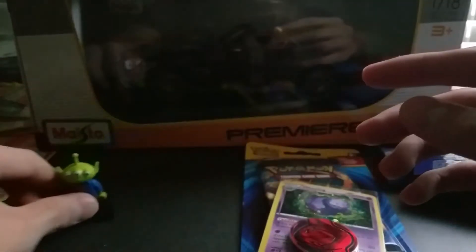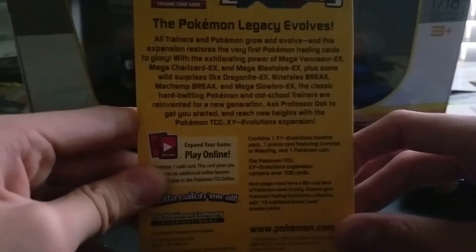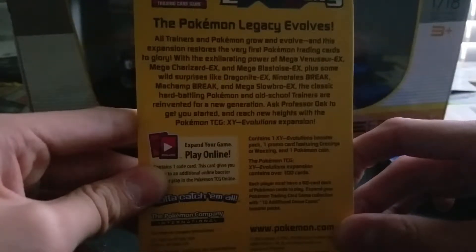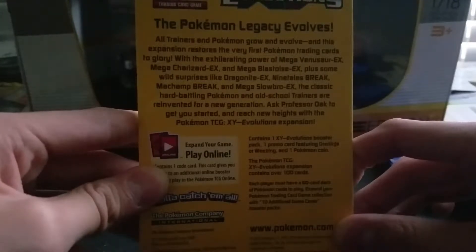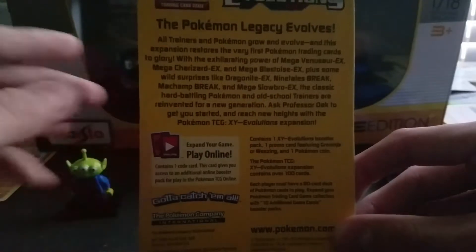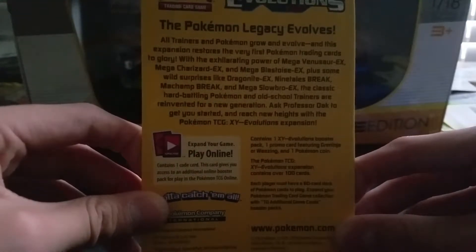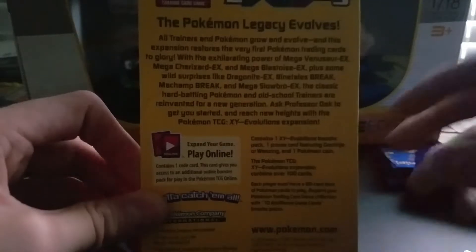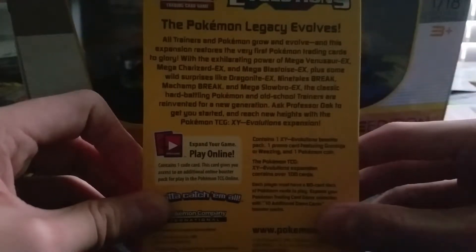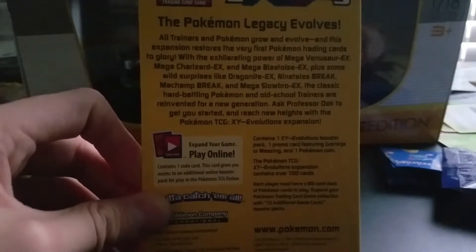Now let's get on to the main event — a Pokemon XY Evolutions Blister Pack. The Pokemon Legacy evolves. All trainers and Pokemon grow and evolve. This expansion restores the very first Pokemon trading cards to glory, with the exhilarating power of Mega Venusaur EX, Mega Charizard EX, and Mega Blastoise EX, plus some wild surprises like Dragonite EX, Nine Tails Break, Machamp Break, and Mega Slowbro EX. The classic hard-battling Pokemon and old-school trainers are reinvented for a new generation. Ask Professor Oak to get you started and reach new heights with the Pokemon TCG XY Evolutions Expansion.